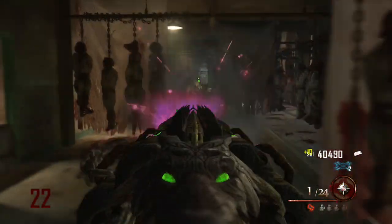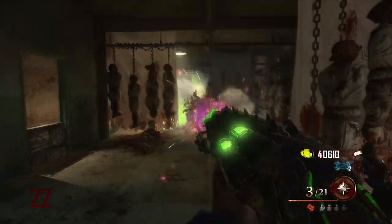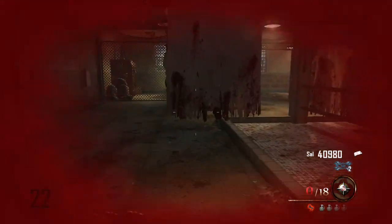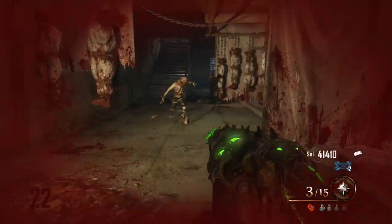Once you're done with that, come down to the showers and kill zombies there with the upgraded Blundergat — the Acid Gat or whatever it's called. You have to do this until you hear the demonic Samantha laugh, which confirms you've completed this step.